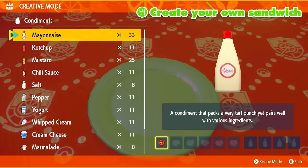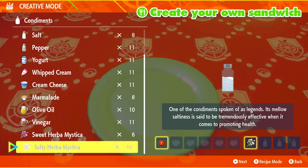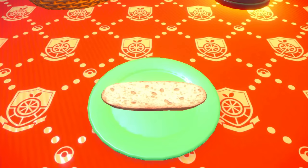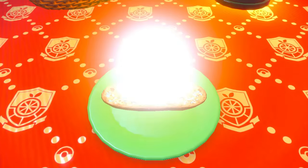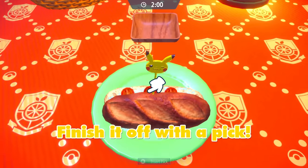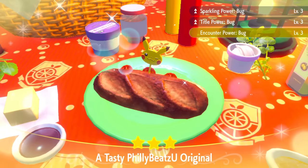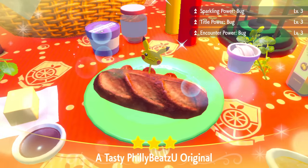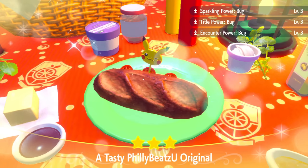For this sandwich, we're going to be slapping on a cherry tomato and two salty herbal mysticas. There are other recipes, which I know the comment section will post down below, so make sure you're reading those comments or writing the alternate recipe for other people. But this is the one I'm using because it's just so simple. You'll get sparkling power bug, title power to get those cool marks on your Pokemon, and encounter power bug to increase the amounts that show up everywhere.